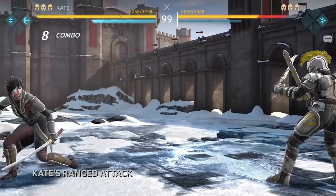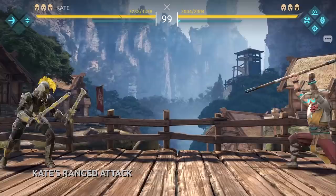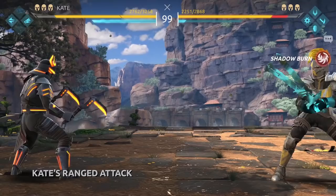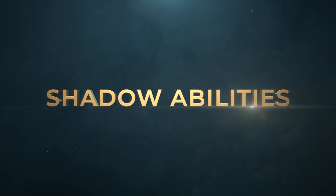Remember that your ranged attack is one of the best ways to steal some Shadow Energy. The perfect time to use it is when your opponent is finishing their attack and can't dodge. The talent Father's Pistol replaces your Arbalest with a pistol which can hold 3 charges — it is a dangerous weapon.